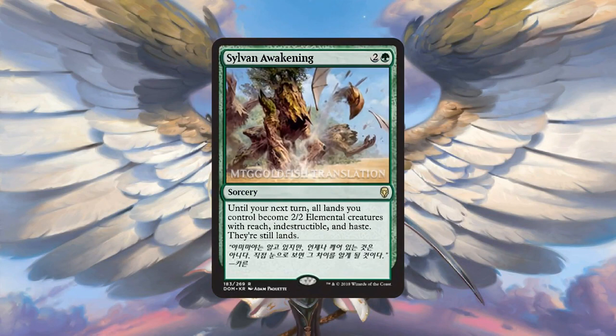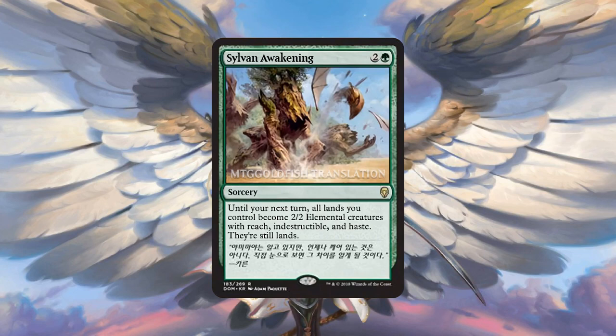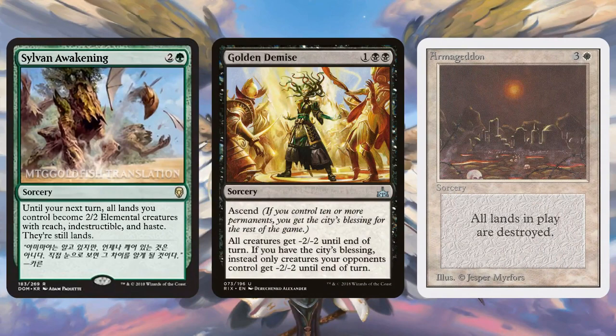Next we have Sylvan Awakening, and I'm not sure about this one. For 3 mana, you play a sorcery — until your next turn, all your lands become 2/2 elemental creature tokens with reach, indestructible, and haste. They are also still lands. The bad news is that even though the lands are indestructible, you open yourself up to something like Golden Demise. If your plan is to Sylvan Awakening, turn your lands into creatures, and not kill your opponent immediately, Golden Demise is just like a one-sided Armageddon.